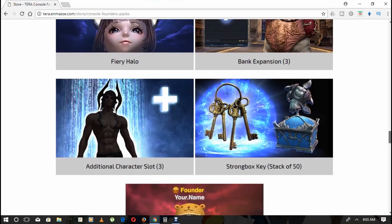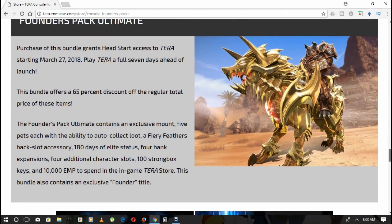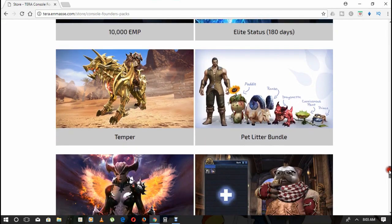Next up we have the Founders Pack Ultimate. In this pack you will get a golden mount, five pets with the special ability to auto collect loot, a fiery feather bank slot accessory, 180 days of release status, four bank expansions, four additional character slots, 100 strong box keys, and 10,000 EMP to spend in the store — and always that lovely founders title. So these are all of the lovely packs coming to the PlayStation and Xbox One store.